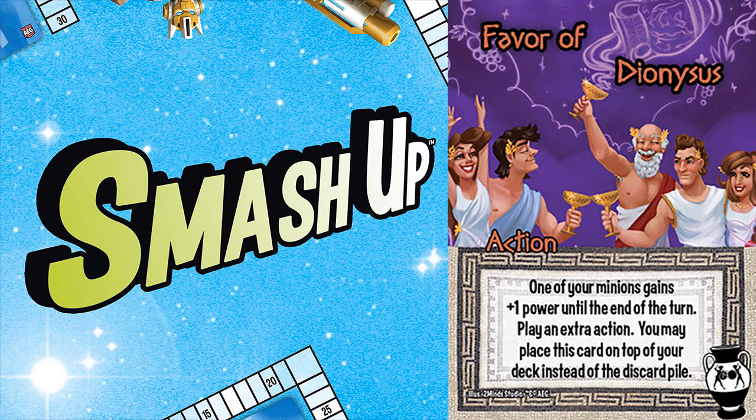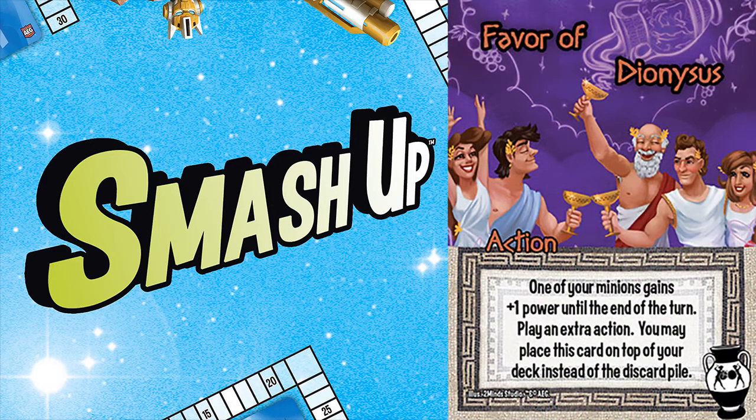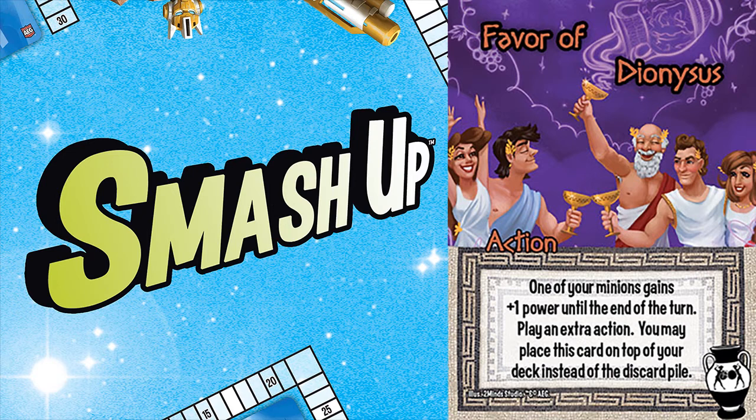So why do I hate this card so much? Is it weak or useless? No, quite the opposite. This card plays perfectly into the Mythic Greek strategy and succeeds in being incredibly annoying without being outright broken like 'take the shinies.' The card gives one of your minions plus one power until the end of the turn, which is useful but nothing special. But you get to play an extra action, so this card can be chained into greater combos. It's the final clause of Favor of D that is just so annoying: you may place this card on top of your deck instead of your discard pile. In other words, you can play this card every single turn once you see it, and because there is an extra action, it doesn't cost you your regular action play either.